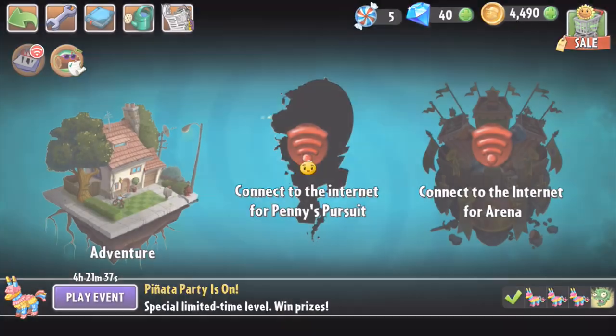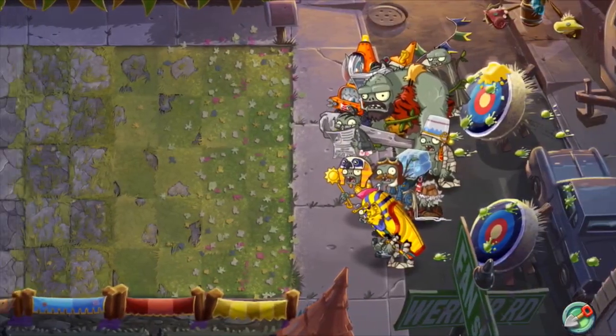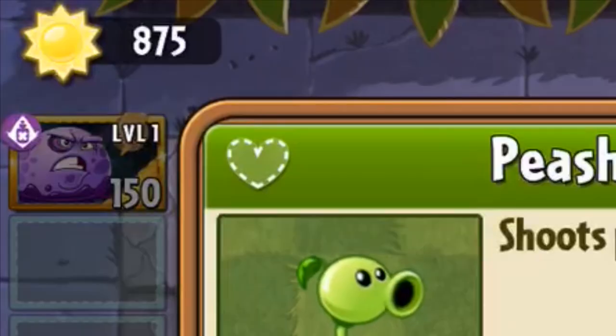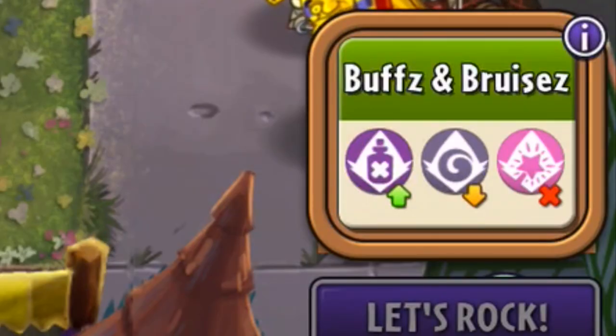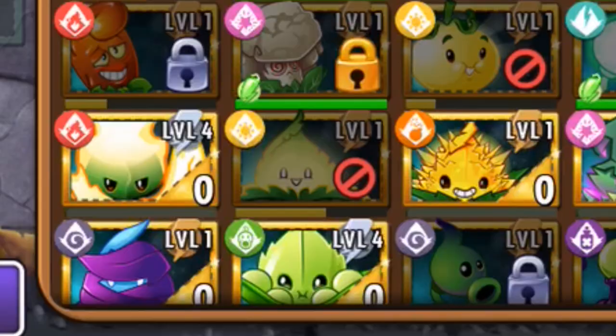This week's tournament is about the puffball and it's one of the harder ones. I've identified four main challenges: the first is the sun allowance — look at how low that is. On top of that, shadow plants and magical plants are going to put you at a disadvantage. And you can't use sun plants.